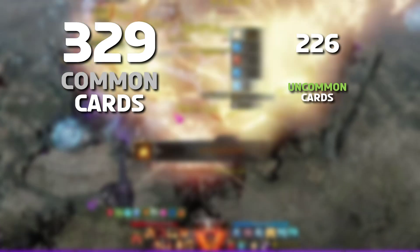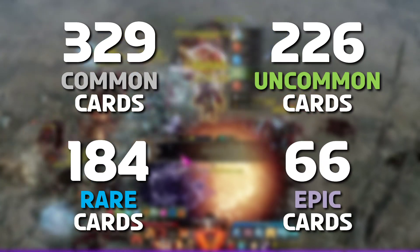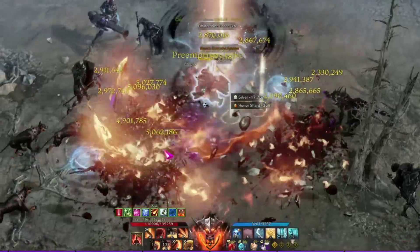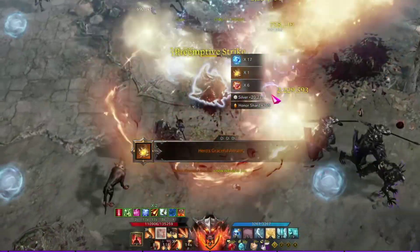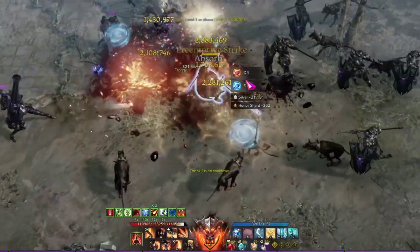329 common card drops were received, with 226 uncommon, 184 rare, and 66 epic card drops. The drop distribution across the three floors were relatively well distributed, with a slightly higher chance of embers dropping on the first and second floor.